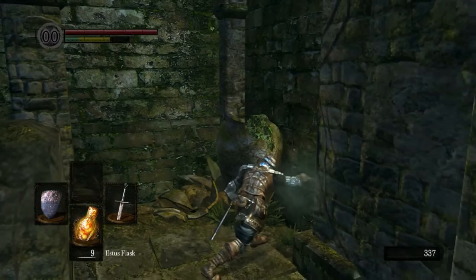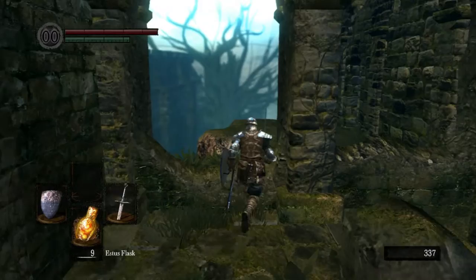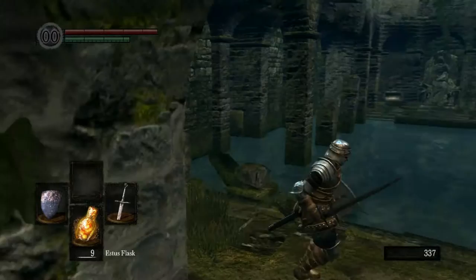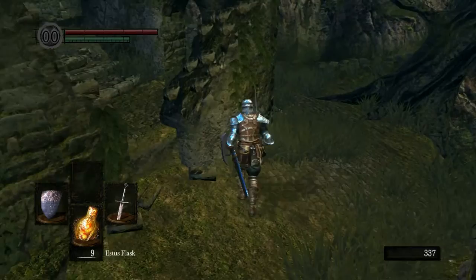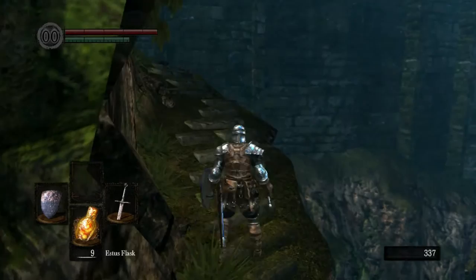I'm just gonna destroy these pots over here because I don't know if they hide stuff — I wouldn't put it past them. There's a way to jump but I'm not sure. Weird, okay, I'll get used to the controls at some point, I just mash them and hope that they work. Up that direction there's a stairway going up on the left — let's check that out. So how have all of you been doing? I've been doing good, Christmas season is over.